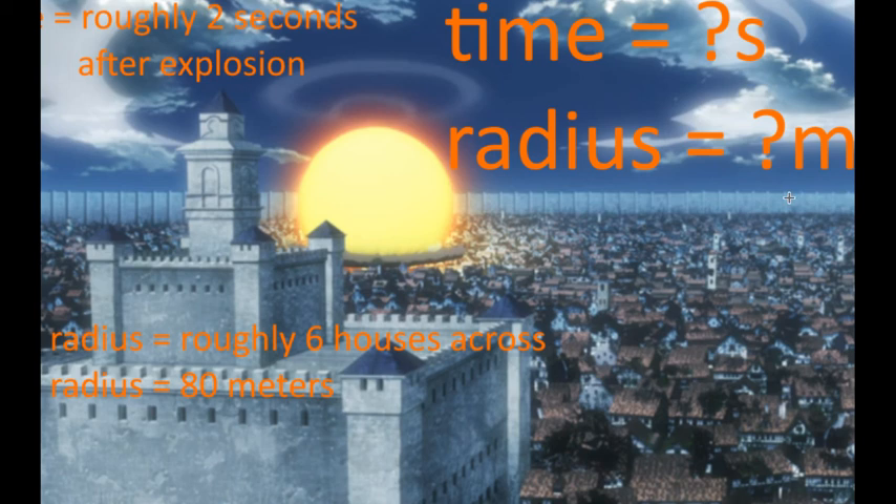This is a screenshot from Season 3 when they were taking back Shiganshina. The time elapsed was roughly one to two seconds after the explosion. For the radius, looking at the bottom of the blast I can see a couple of houses. Estimating across, it's maybe six to ten houses wide, and each house is roughly ten to fifteen meters — so the radius would be anywhere from 80 to 120 meters, somewhere in that ballpark.